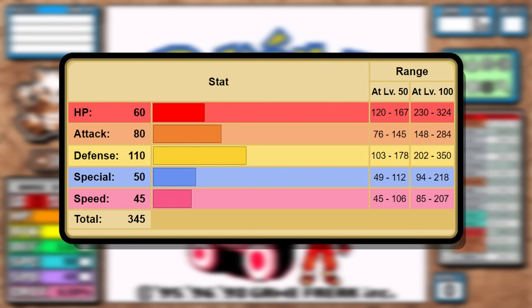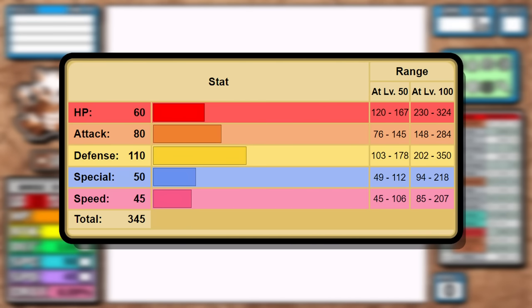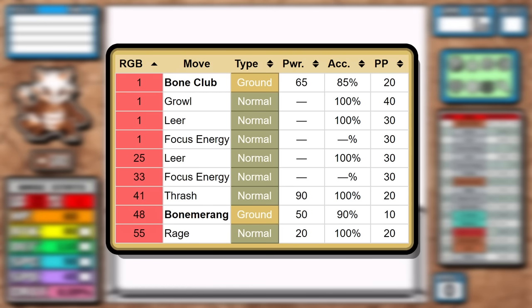If we look at the stats, most of Marowak's budget was put into defense, and it's not really the most useful solo run stat — the rest suffer as a result. 50 base special and 45 base speed will make those fights much harder, and unlike something like Rhydon that has one of the highest attacks in the entire game, here we just have an average 80 attack to work with.